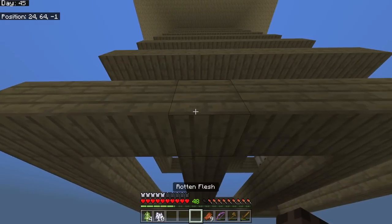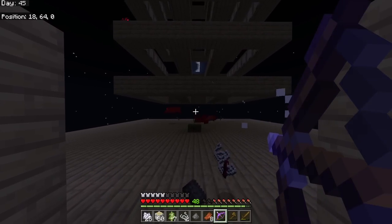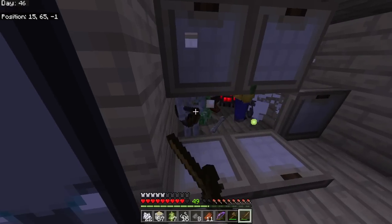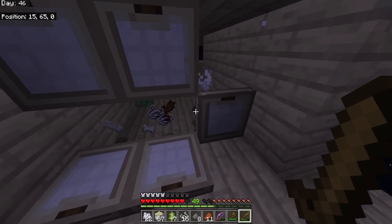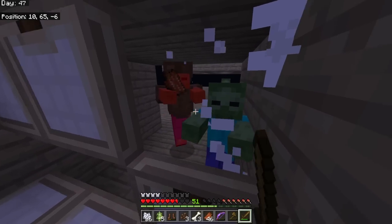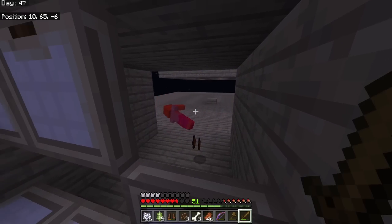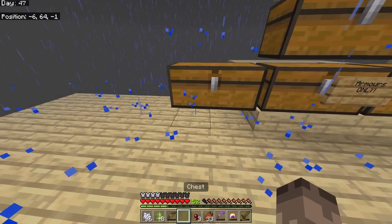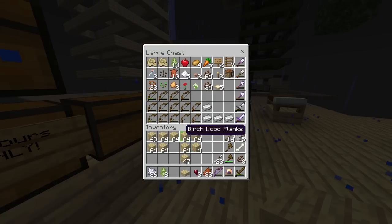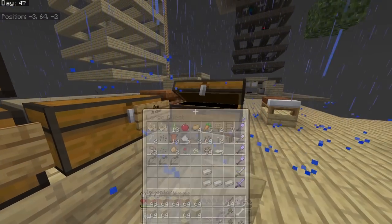Since making this mob farm, in six days I got three iron ingots. A creeper blew up right next to the grass block and didn't break it - can anyone explain that? Spider killed a witch - no cauldron. On day 45 I still haven't seen a cauldron - they're very, very rare. But look at all these mob drops, and another iron ingot dropped.